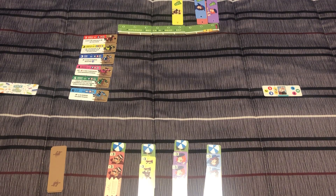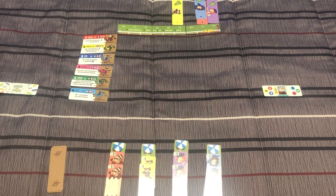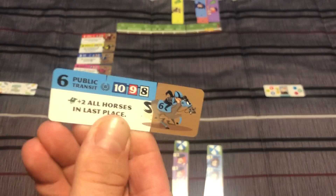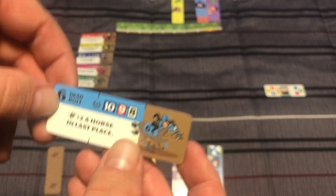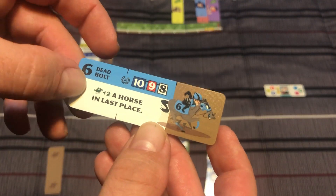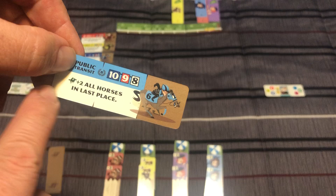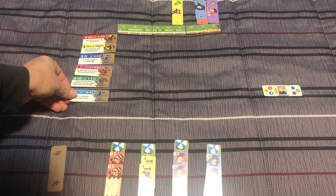In it, you have these free cards that form the track. You have six horses — they're double-sided. On one side you have an A, on the other side a B. They recommend using A for your first game, though you can mix A's and B's if you want. The horses have different abilities. For instance, one says you add two to a horse in last place, but flip it over and it's two to all horses in last place.